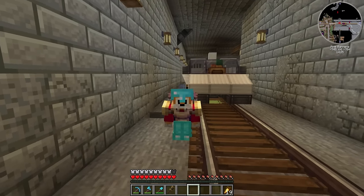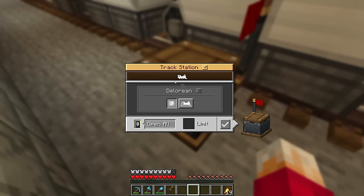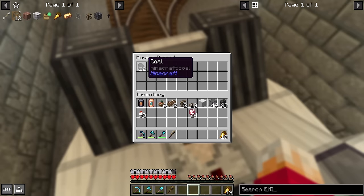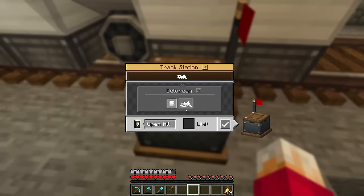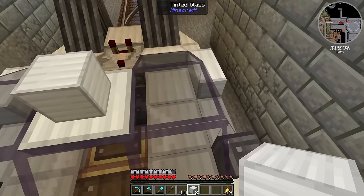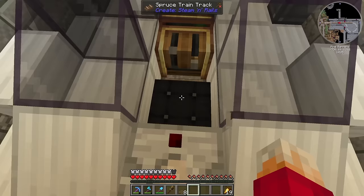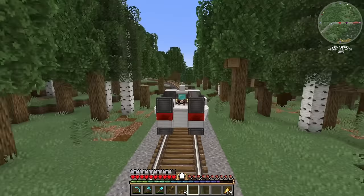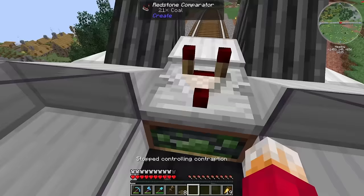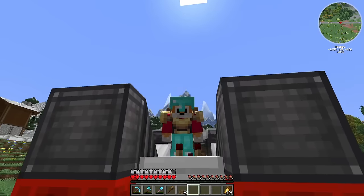I have absolutely no idea if this is what you're supposed to do, but I'm just assuming. If I assemble the train now it should hopefully be powered. I can still get into the barrel — but when I disassemble it I still lose my floorboards. You cost me so much money with iron every time I rebuild you. Let's see if it's any faster. I think it might be faster. It's used a piece of coal — it worked!